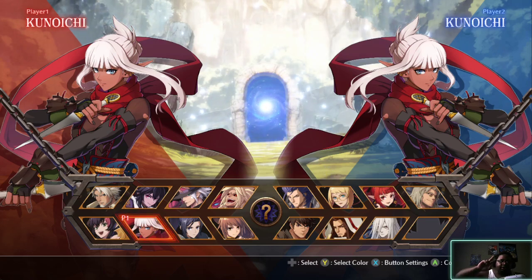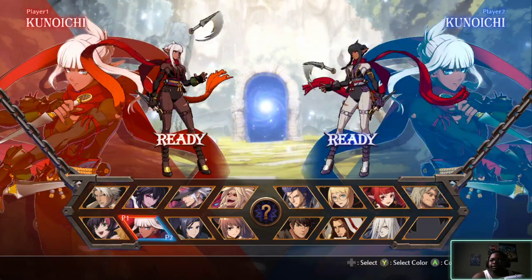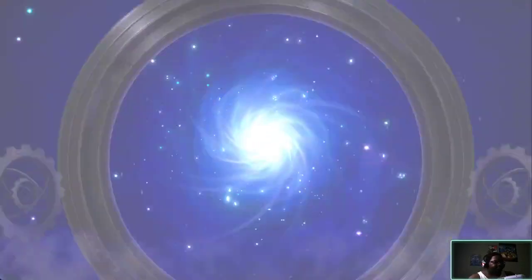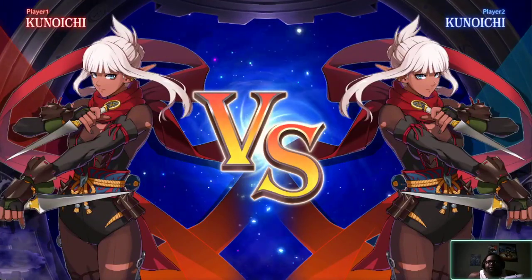We got Konoichi, who was actually one of the characters that got added to the second closed beta. I didn't get a chance to use her. Very swift, very tricky. I don't know if we're going to have fun using her.